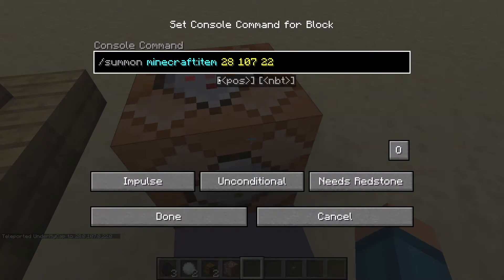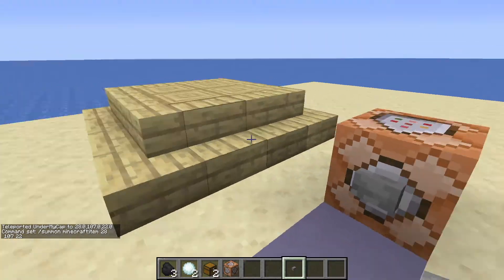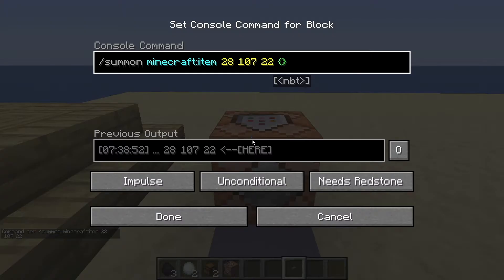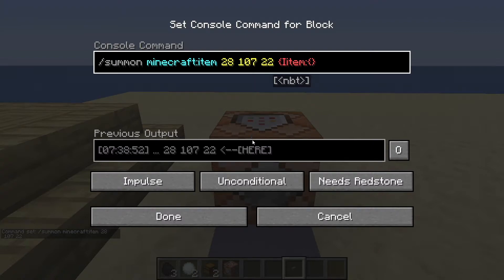So that's our position. Now you want to type in the NBT tag which will help you summon the item, because if we don't add anything, nothing really happens. Make sure this is case sensitive — whatever I type in, make sure you copy the capitals as well. You want to type in capital I, Item, then a colon, then a curly bracket. Now type in id, another colon, and then quotation marks — this is where you put the item you want.